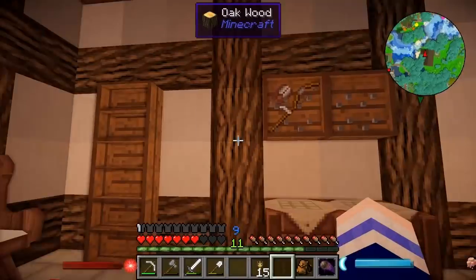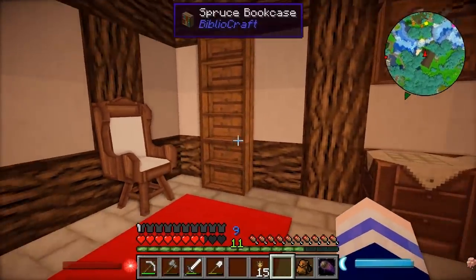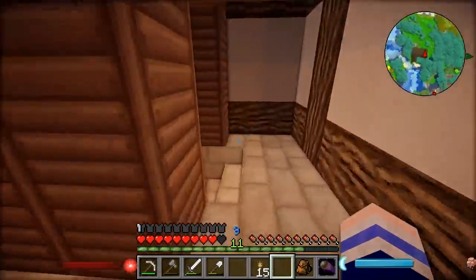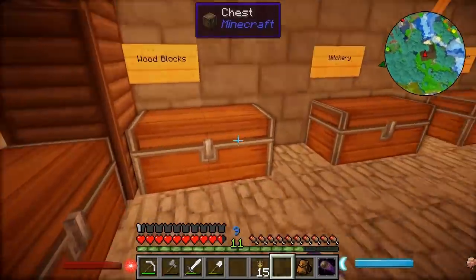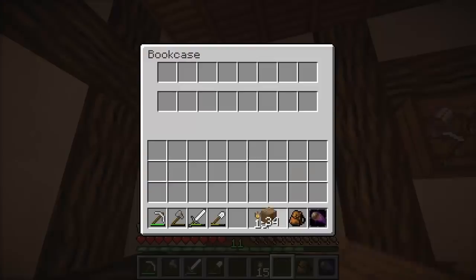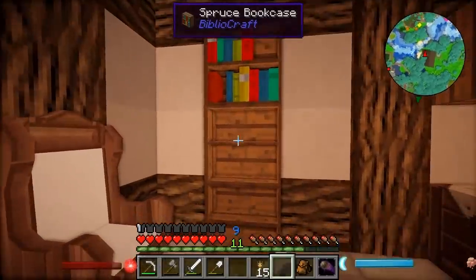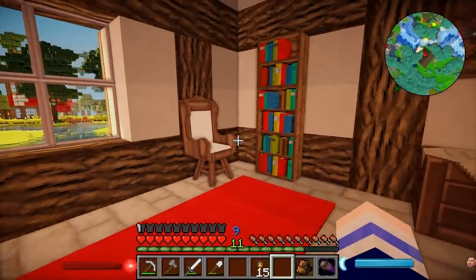I come bearing good news. I figured out how to fill the bookshelves. You don't actually need books to fill the bookshelves — you actually just need planks of wood. And I have plenty of those down here. Oh by the way, I rearranged my storage area. So all we need is this stack of planks and then we can start adding them to this bookshelf here. We can just add them in random places and they'll appear as books. Isn't that cool? There we go. Oh that's cute, that's adorable.